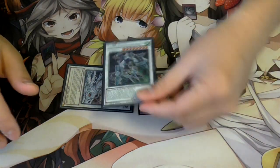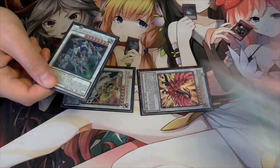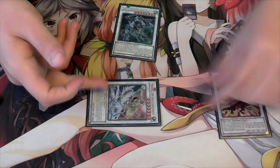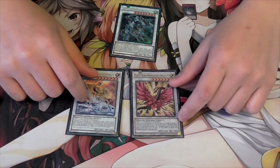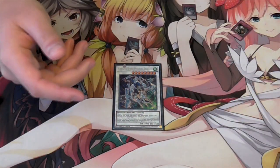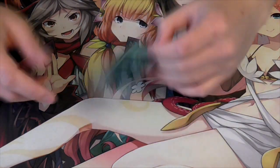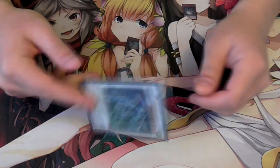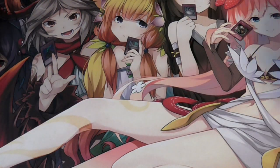We play one Crystal Wing Synchro Dragon - one of the new cards. You can't make it using Azure-Eyes but you can make it using synchro plays with these two. Your combo is: make Azure-Eyes, bounce a card, then with Ravine search a Dragunity level 1 tuner, normal summon that, and synchro into Crystal Wing Synchro Dragon. It negates monster effects and gains the attack of the negated monster. When I get Twin Burst I'll probably take out Crystal Wing because it's the one I make the least in the deck, but it's a good replacement for now.